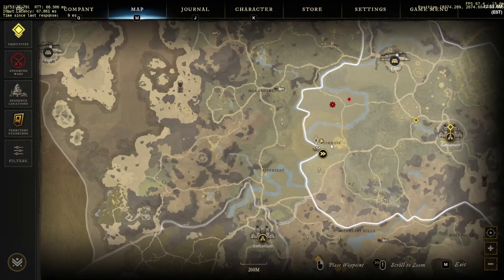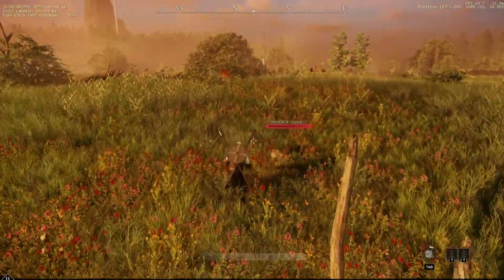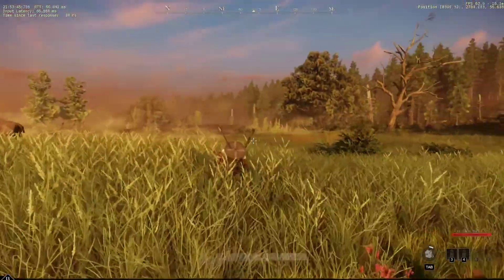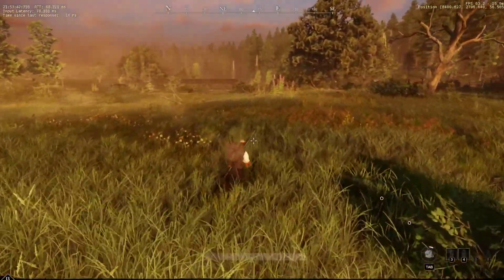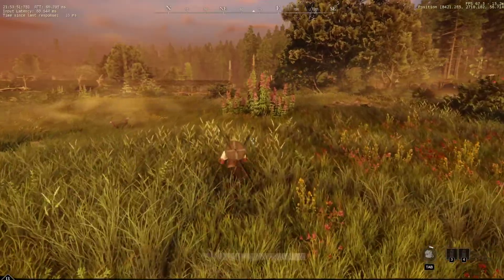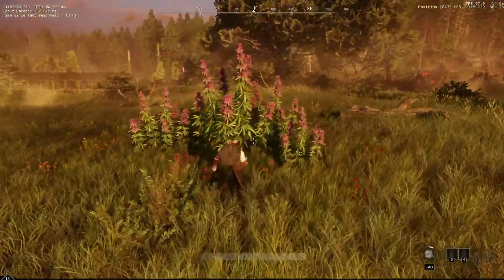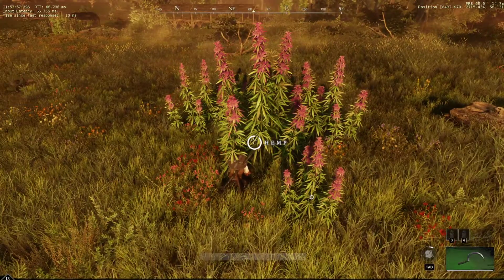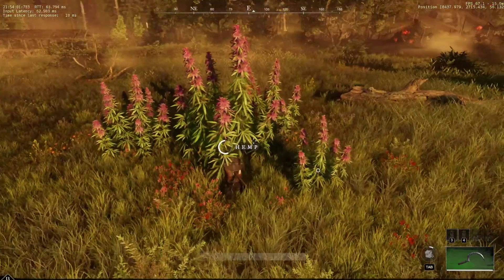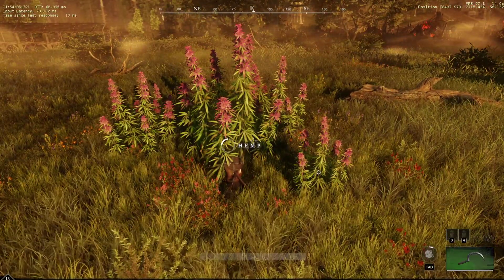Anyways, we're in Primrose. We're here to find hemp, and thankfully it's everywhere, along with a couple of turkeys. Hemp is very important early game — you need it for making linen, which you use to craft all the lower level gear. You also need it to make resource bags. Best advice with hemp: always loot the biggest one first. It takes the longest but gives you the most — almost as much as looting all the other small ones combined.